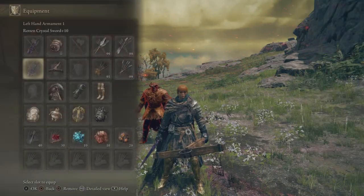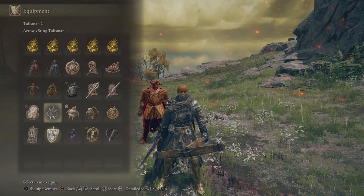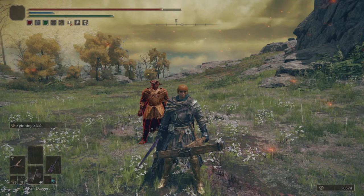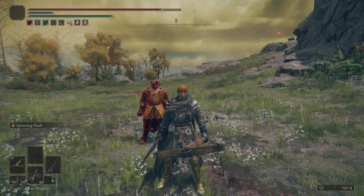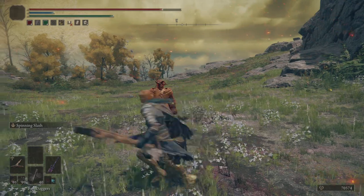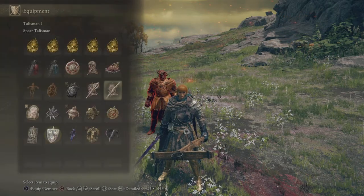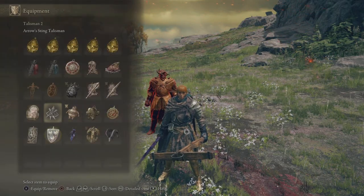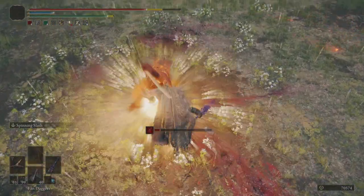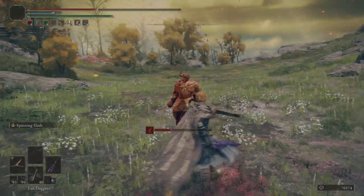The two talismans you should be using are the spear talisman and the arrow sting talisman. The spear talisman will increase the damage of counter hits and the arrow sting talisman will increase the damage of arrows and bolts. A regular hit with a crossbow does 155 damage, but on a counter hit with spear talisman and arrow sting you get 223, so you're getting a lot more damage.